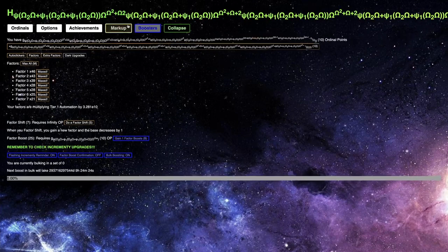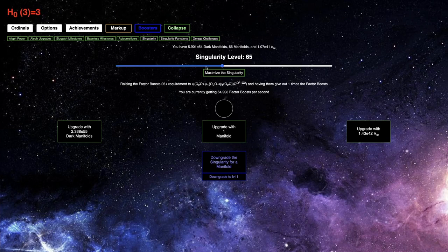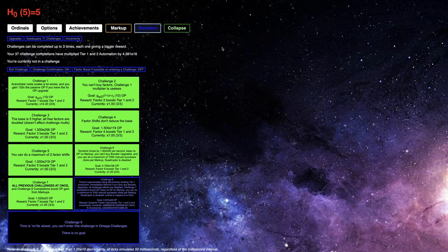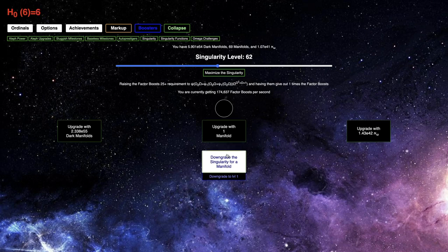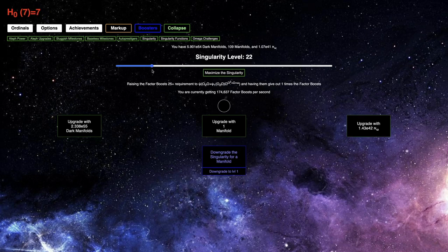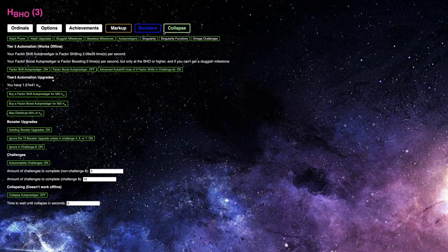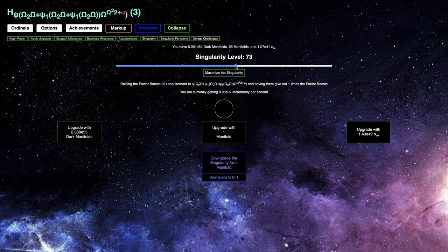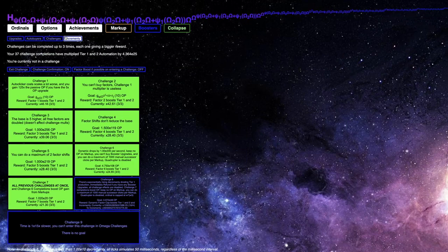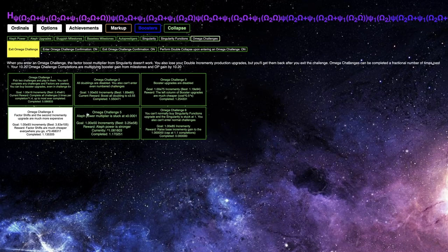It looks like I've reached the back of the hour order. Now I need to get enough incrementy. It seems like I can almost grind factor boosts in this Omega Challenge. I probably want to get the auto procedure going, turn off the factor boost auto procedure so I can get as much incrementy as possible. And I can get E103, E104 incrementy from this — that's going to easily allow me to beat the challenge.